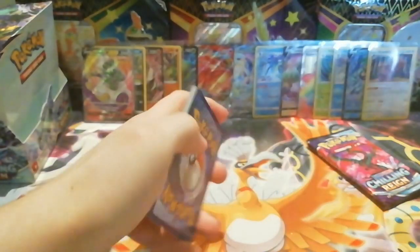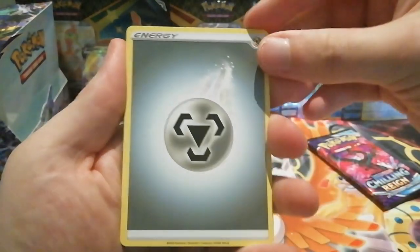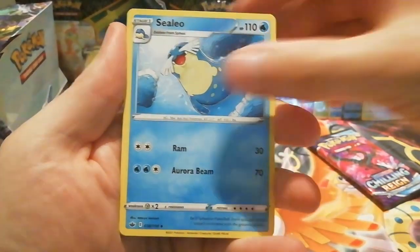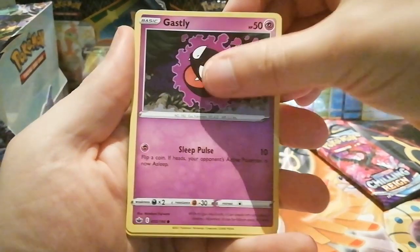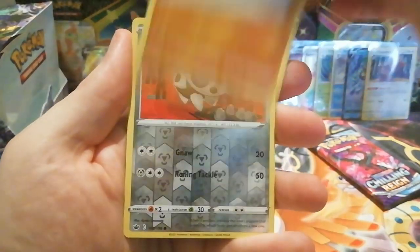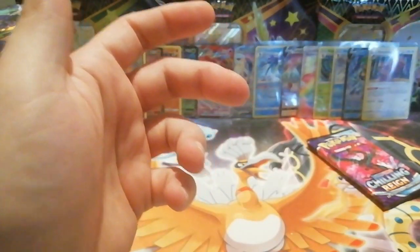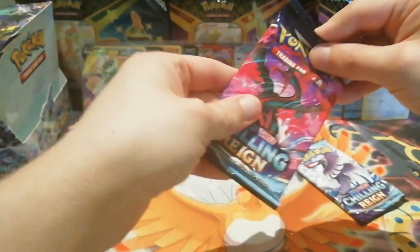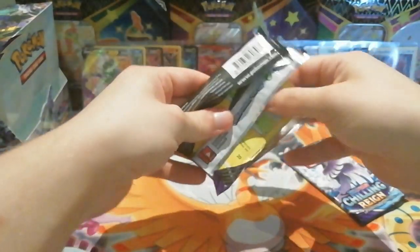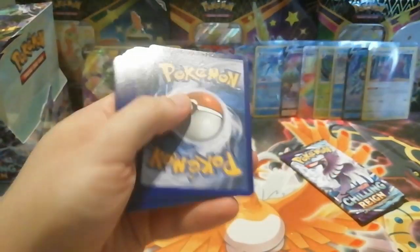So far we have got 14 pulls — holo or better. That's nearly one in every two packs, which is a very good pull rate I must say. Next pack: Rockruff, a reverse holo common Aaron, and the rare is a non-holo Ampharos. Down to our last two packs now — we have a Moltres and an Articuno artwork. Can we get one more ultra rare pull to end this video nicely?